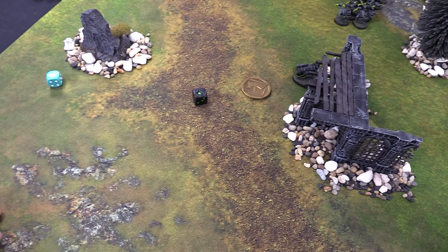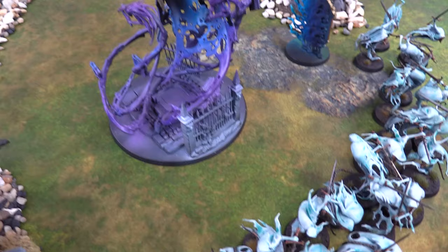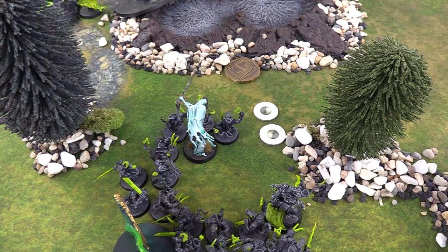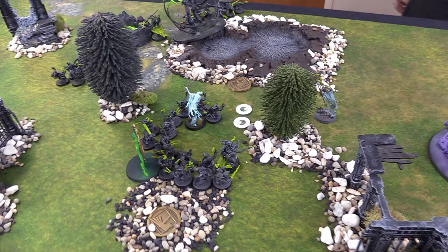Priority roll: Nighthaunt wins Turn 2 priority. Patrick also notes he forgot to use the Gray Seer's stored Arcane Bolt before the battle shock phase — it fires at point-blank range into the ghosts, hitting on a five-up for the ward save, saving two, losing six. That ends Skaven Turn 1, and we head into Nighthaunt Turn 2.